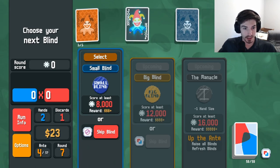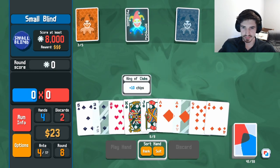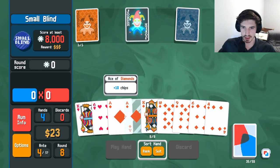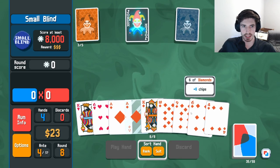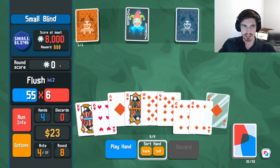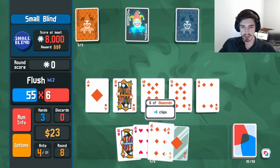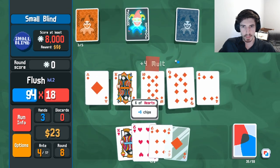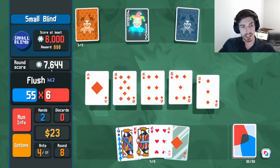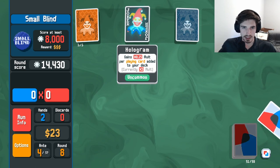We could reroll twice. Right now we're getting a little over 6,000. Actually we don't need the glass ace — we could find a few more diamond cards. It's actually gone a little higher after all the stuff we added, thanks to our hologram joker.